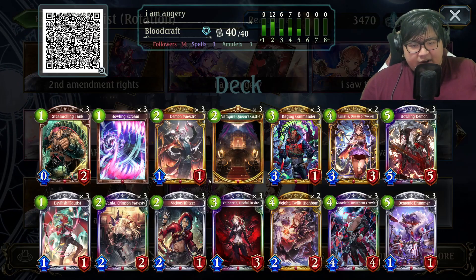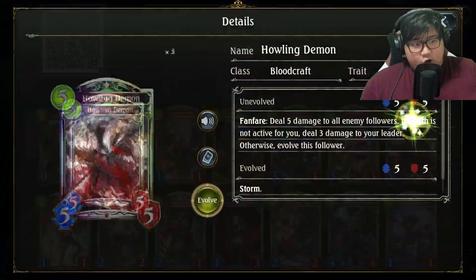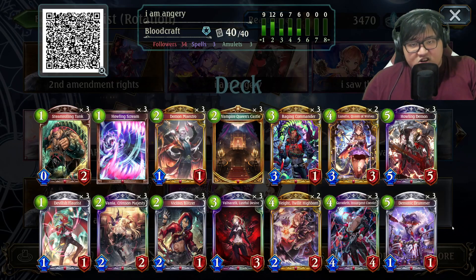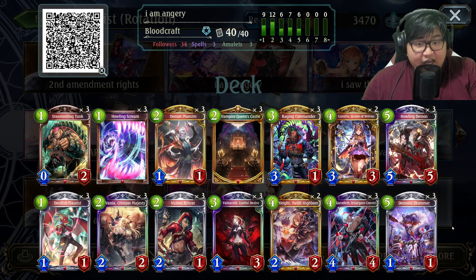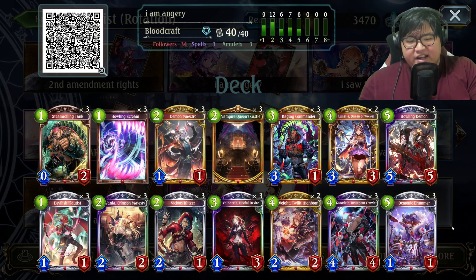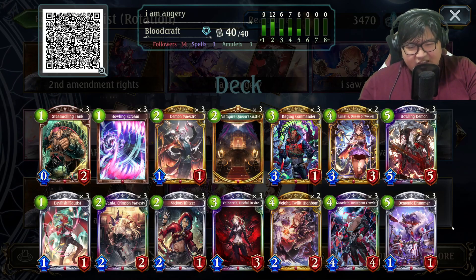So the plan: activate Wrath, deal big damage with your storms, burn them down. Let's jump into the games. The list you're seeing now is more optimized than the one you'll see in the gameplay since it was day 1 and I was testing out the archetype. Nevertheless, it's mostly the same and functions the same.